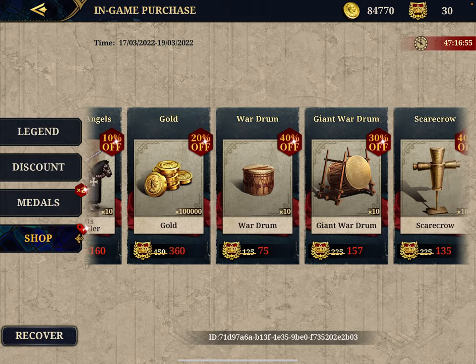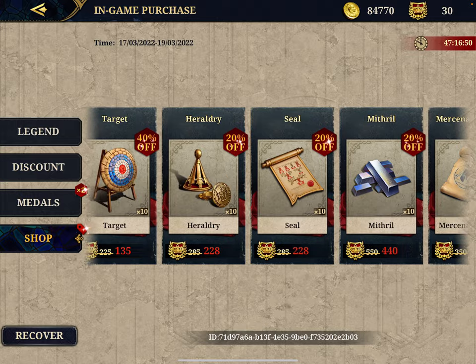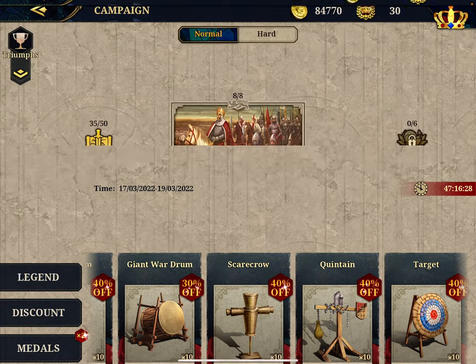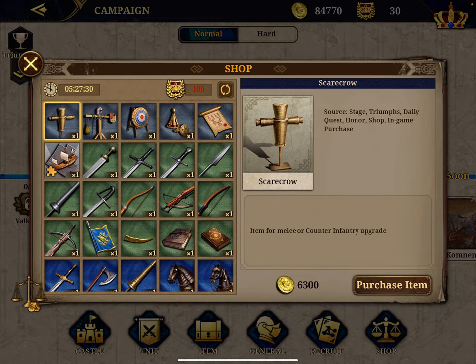So if you buy Mithril directly from the medal shop, you pay 55 medals per unit. If you use medals to buy coins and then buy Mithril from the silver shop, it costs you 67 medals — that's 12 medals more. This shows there is a small arbitrage opportunity: use medals to buy Mithril directly, not to buy coins, because coins give a much worse return on investment.